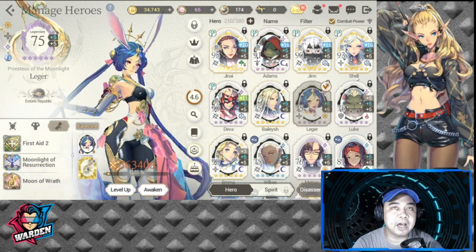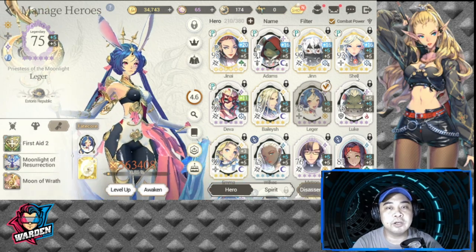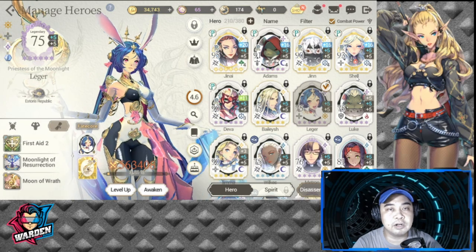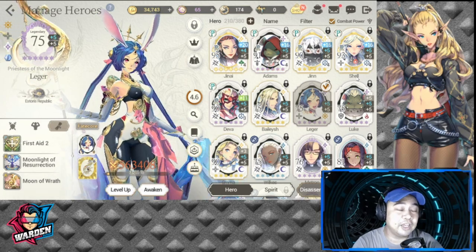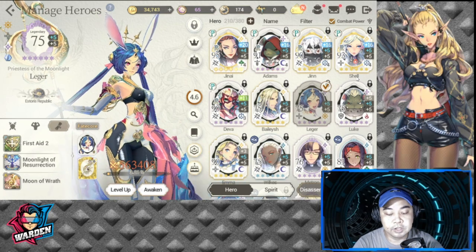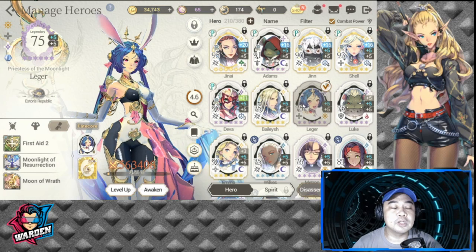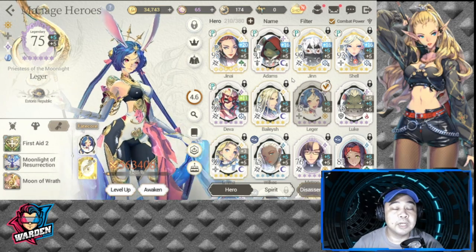In terms of team composition, the factions you will be pairing with Storage Republic are mainly Wasted Red or Greenland, because they have two of the best healers — Rudely and Talia.